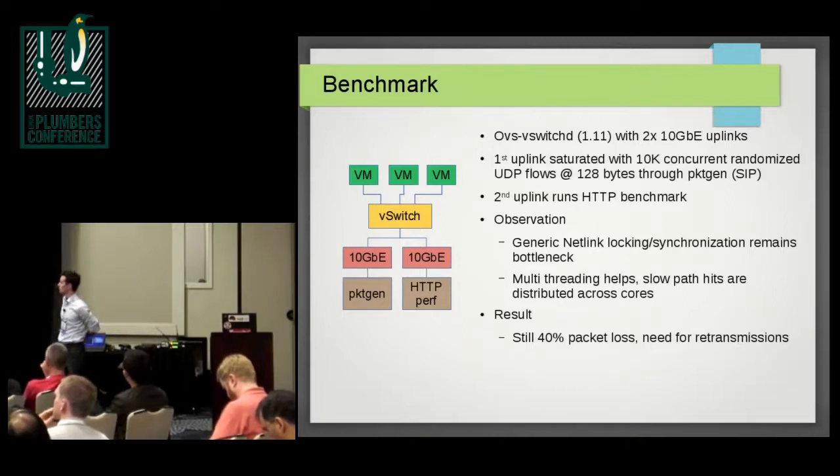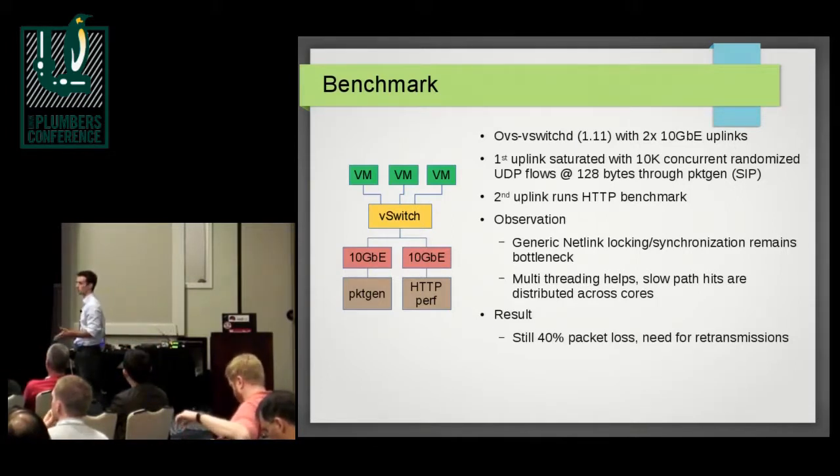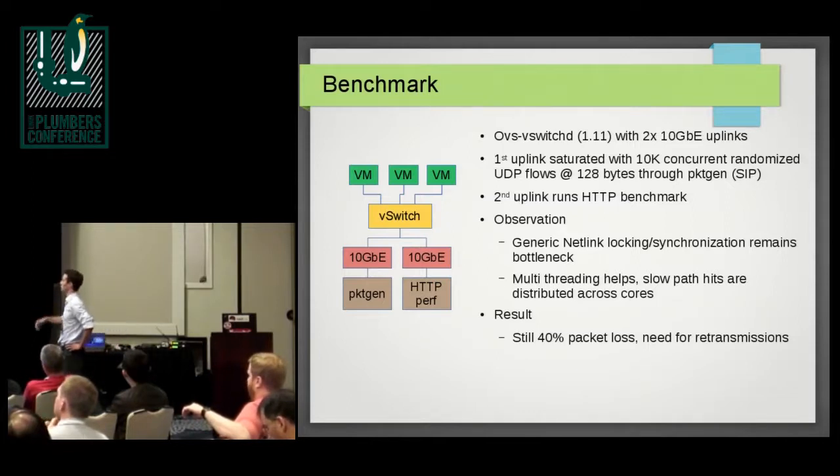OVS user space performance is fine — OVS uses almost no CPU. It's actually the locking. The CPUs are waiting all the time, and all this waiting causes insufficient CPU cycles to be made available for the NIC to receive all the packets.